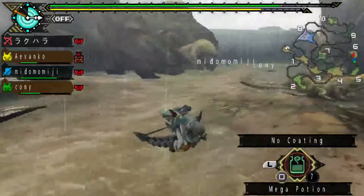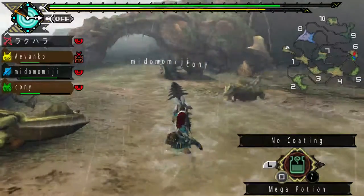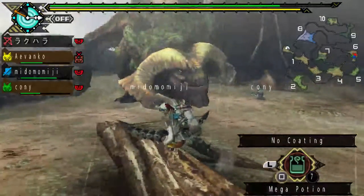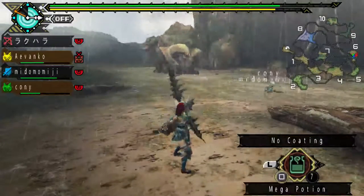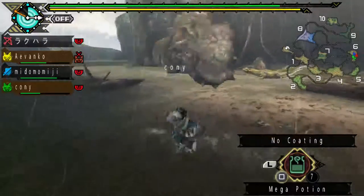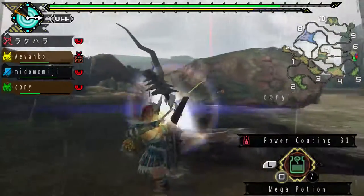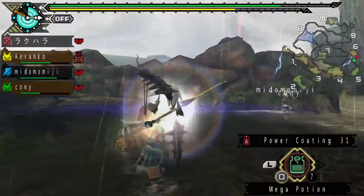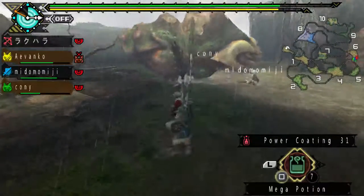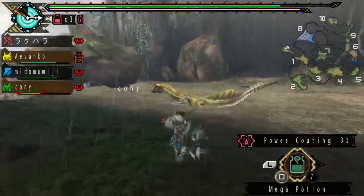He looks a bit broken. He's fatigued now. If he tries to spin while he's fatigued... yep, his back is definitely broken. When he gets enraged later, his back resembles that of a volcano. That's actually his weak spot now, at least for ranged weapons. I should put the rest of my power coatings on now, because I'm not going to do the arrow-rain nonsense. He's digging himself away.